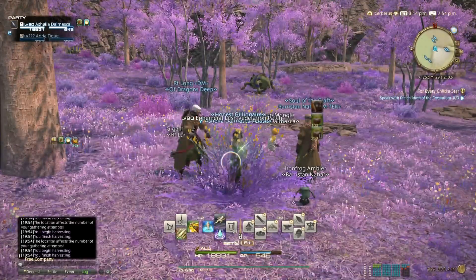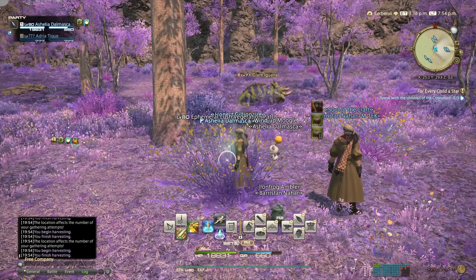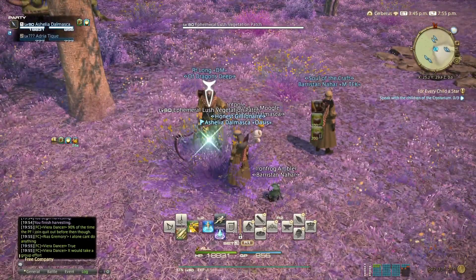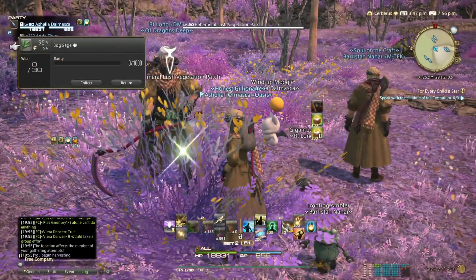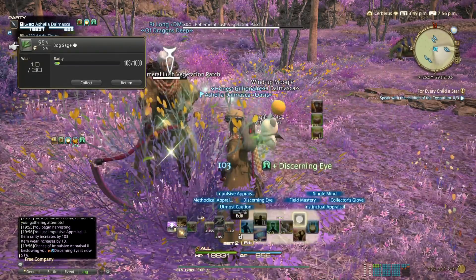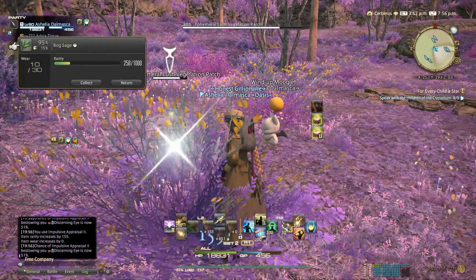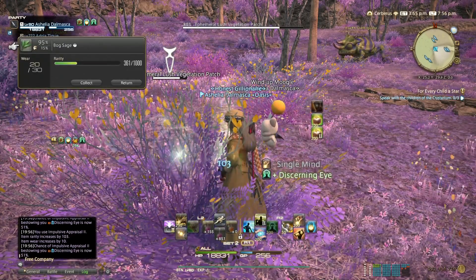Now we just do a waiting game for our GP. I'll skip ahead until I have the 850 GP back. The luck was horrible last time — we got neither procs nor sands. So Impulsive Appraisal 2 — nice, we got a proc this time. Single Mind, Utmost Caution, try to keep the proc. We're still going to go for 8 purity, but if not, it's not the end of the world. Single Mind, one last Impulsive Appraisal 2 — awesome, another proc.